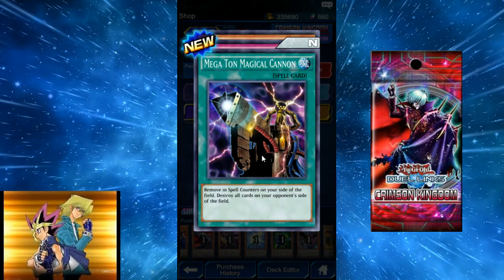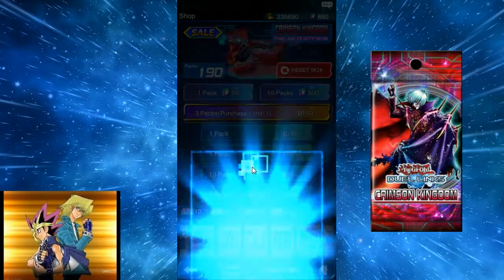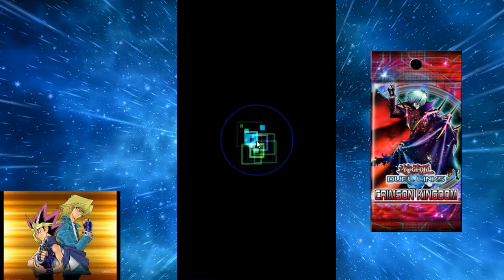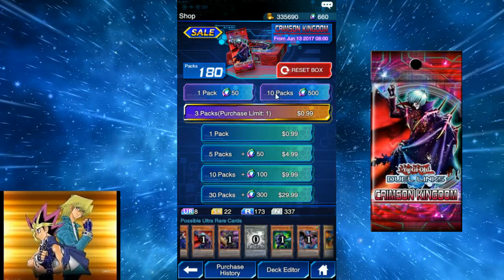Megaton Magical Cannon: remove ten spell counters on your side of the field to destroy all cards on your opponent's side of the field. I wonder if that will ever come into play — that sounds like a fun deck to just run.